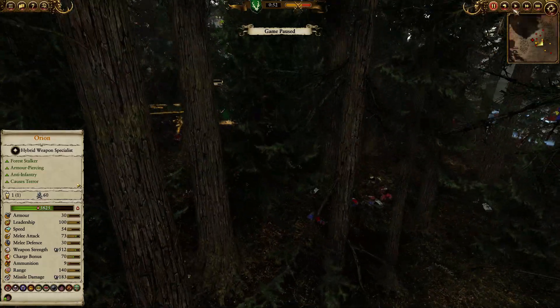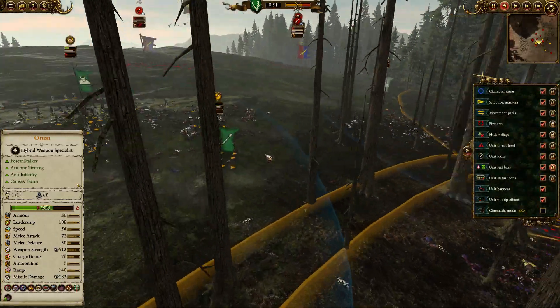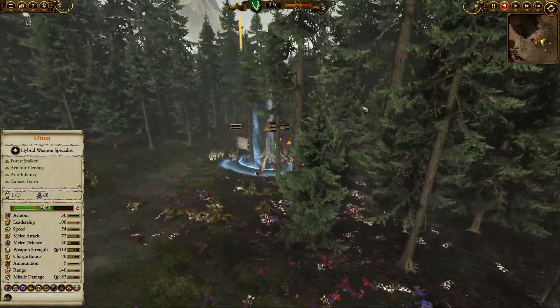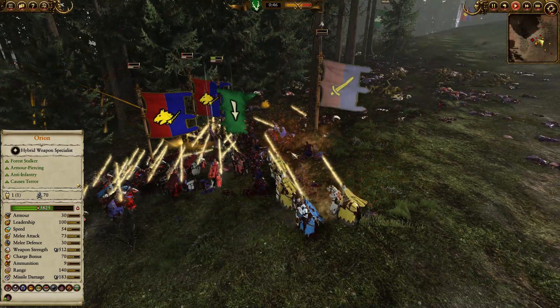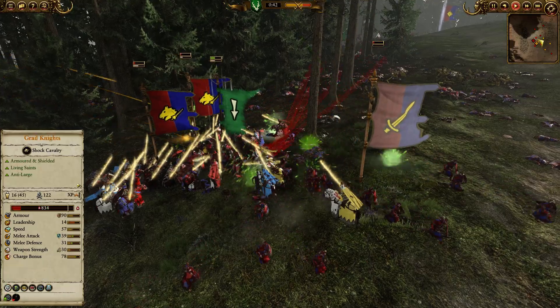The cavalry spent their time chasing archers instead of recharging the front lines. Charging spears from behind — not braced or anything — so the cavalry is going to get crushed. And here we go: Orion's Hawk's Talon ability going down, dealing magical damage on the Grail Knights, with poison coming down as well.